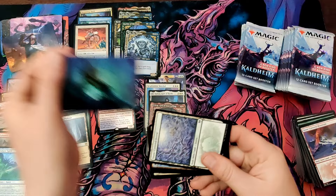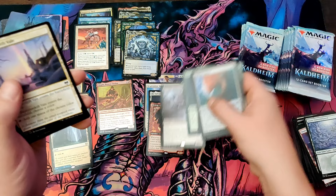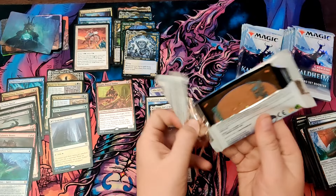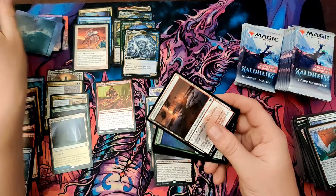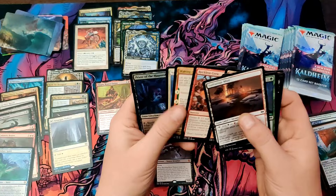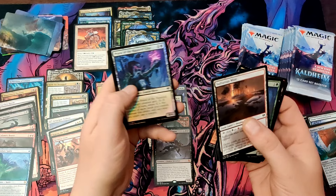Masked Vandal. Burning Rune Demon. Mistwalker — just kind of a standard draft booster feel when that happens. We do have a list card for sure. Nice art, beautiful art, sorry about the glare. Nice Vandal. Reckless Crew, Waking the Trolls, Valkyrie Hunter — alright, so there's a three-rare pack, not amazing rares but still cool. Three rares in a pack and our list card — looks like it's a red card.